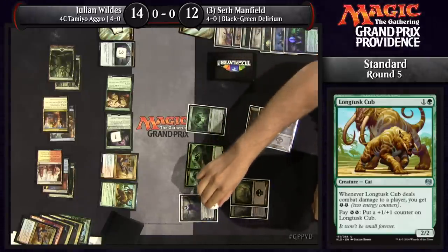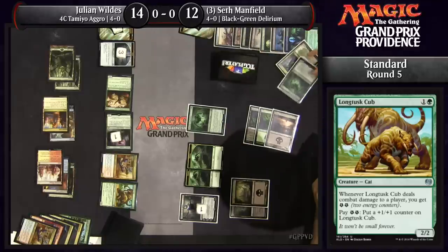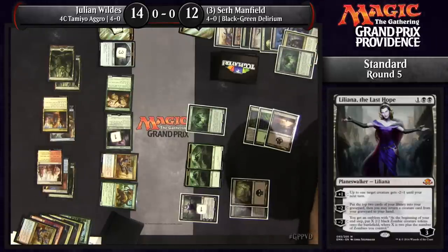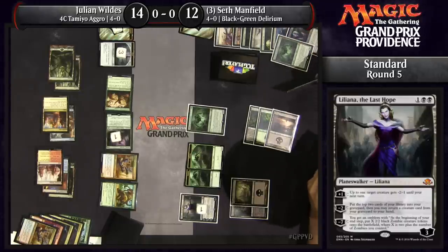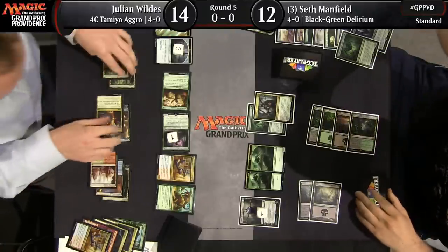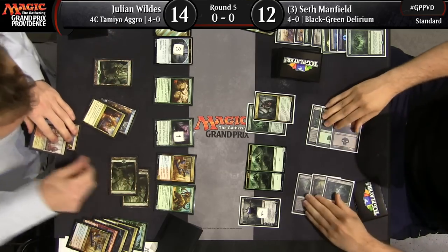Three-mana Liliana, the Last Hope coming down for Seth. He's deciding what he wants to do — looks like he's ticking down. He reveals a Grim Flayer and another Ishkanah, and looks like he's going for the Grim Flayer. It's tempting to get a card you can cast this turn since Seth has been stuck on five lands for quite some time, playing a deck that really does want more lands. Looks like he just hit a six. The Grim Flayer comes down, and Seth continues to try to stabilize and make his land drops.